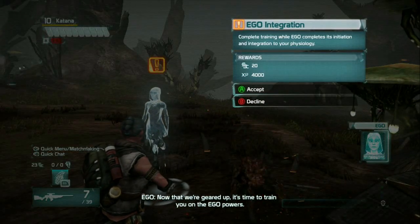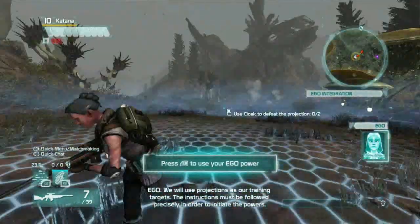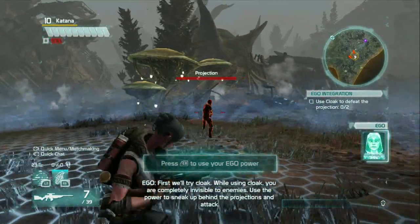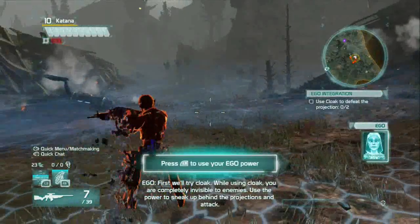Now that we're geared up, it's time to train you on the ego powers. We will use projections as our training targets. The instructions must be followed precisely in order to properly initiate the powers. First, we'll try Cloak. While using Cloak, you are completely invisible to enemies. Use the power to sneak up behind the projection and attack.